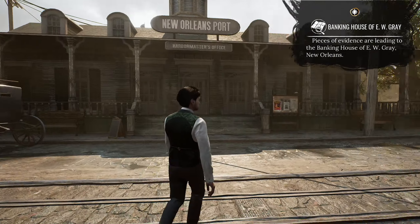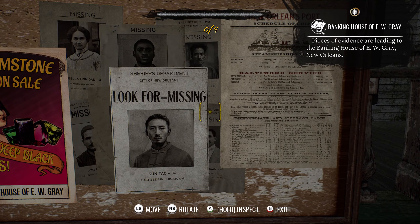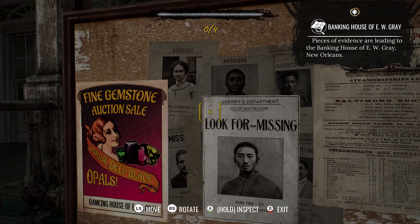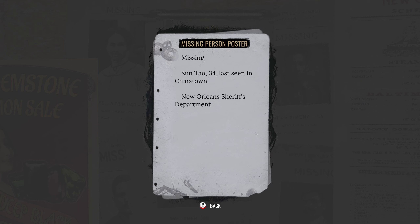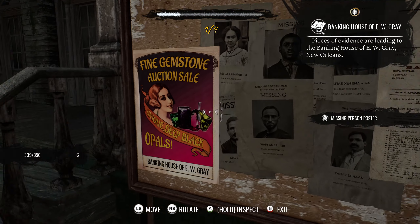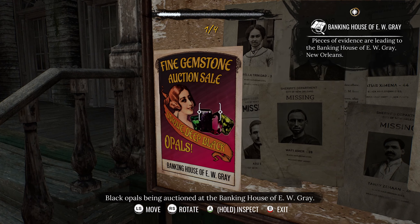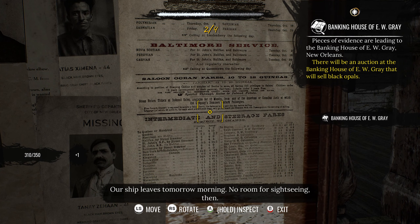This is the Harbour Master's office! Let's read this quickly before we proceed. 'Look for missing Sun Tao, 34, last seen in Chinatown!' Wait, these are all missing people! Last seen in Chinatown, New Orleans Sheriff's Department. Black opals being auctioned at the banking house of E.W. Gray. Our ship leaves tomorrow morning - no room for sightseeing then.